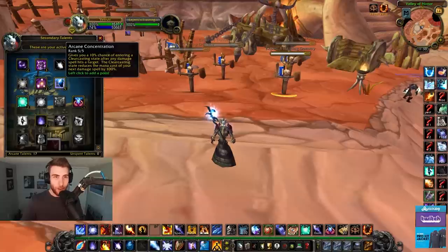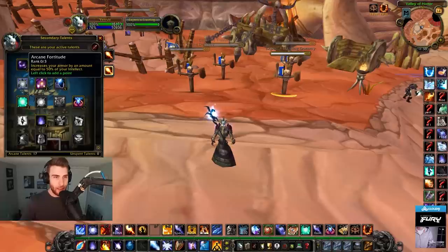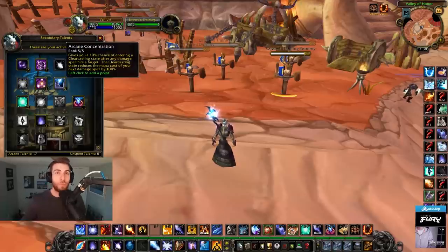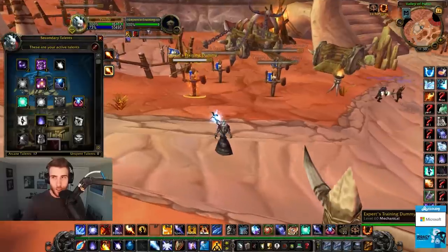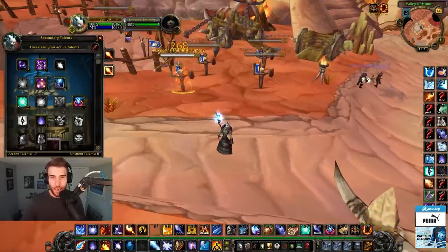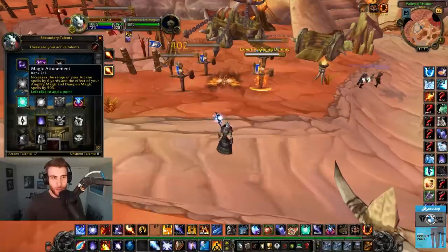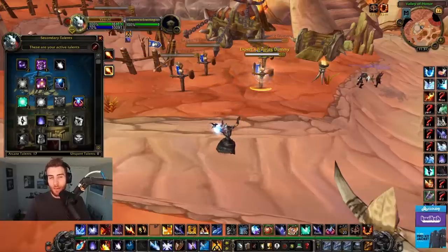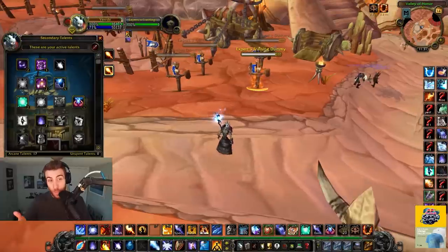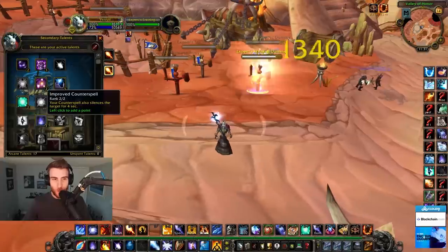I decided to drop Arcane Fortitude and pick up five points in Arcane Concentration for Clearcasting. Having more mana matters way more than the 4% damage from Spell Impact and Arcane Fortitude armor. Every tick of Living Bomb has a chance to proc Clearcasting, which is really solid. When you get Clearcasting you can put up a fresh Living Bomb or use expensive AoE spells freely. I also got Magic Attunement for range on Counterspell, and Focus Magic, which is really important especially if you're playing spell cleaves.